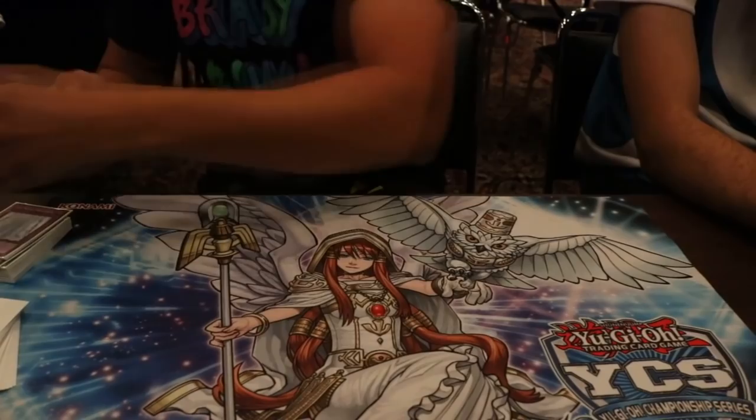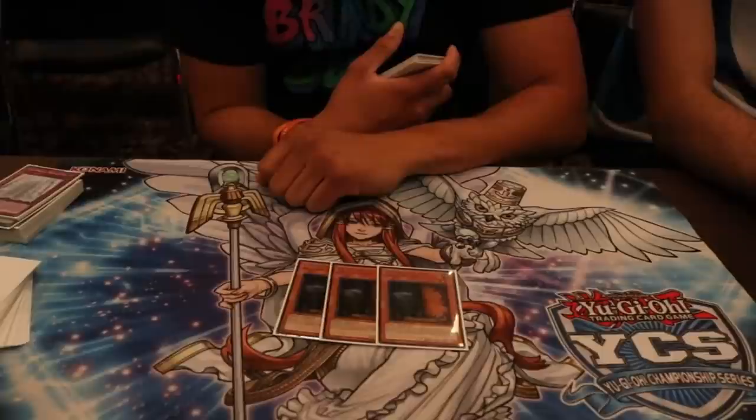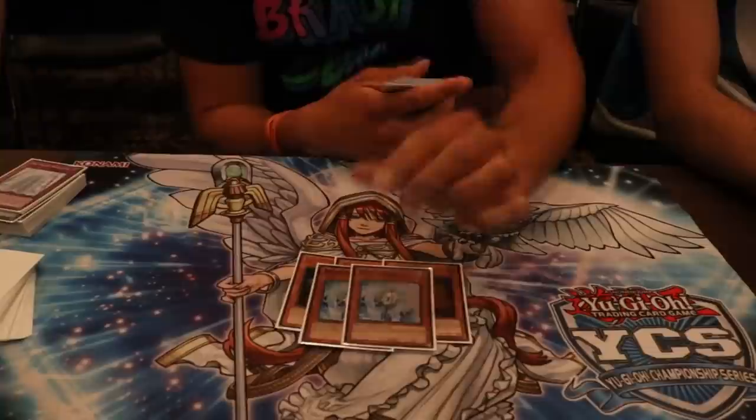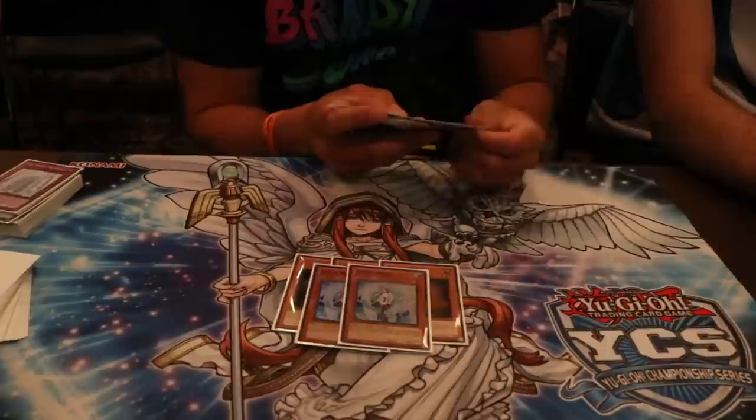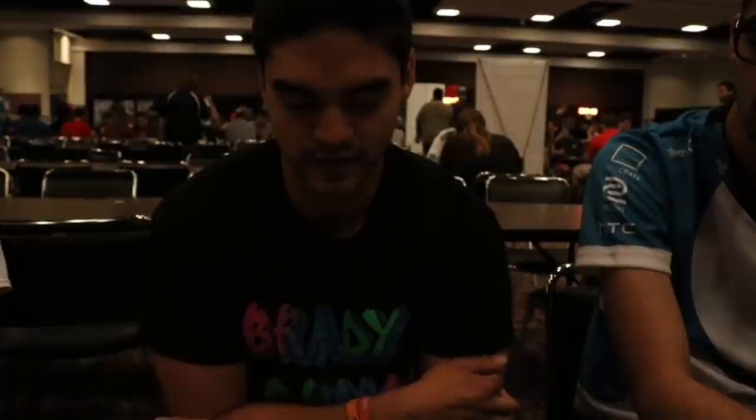Side deck: three Maxx C going second against BA and Combo Cosmo. That's a really good card. We didn't want to main deck it because we already had the Twin Twisters, and it's a Kem Borg in the Blue Layer, so it's kind of a lot of bricks. Two Veilers going second against the mirror match and Pendulum — it's really all you can do against Edea. It's a really good card when it resolves, so you just need to stop it. You use it to brick their hand, and just ripping any cards is really good.